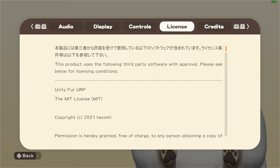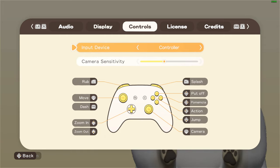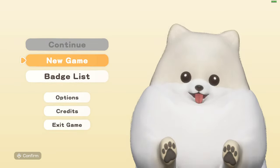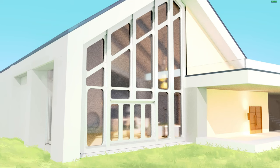Okay, that's all the options this game has. Rub, splash, put off, promote action, and jump — okay, I think I got everything. Let's just start. By the way, this game is free, link is in the description.